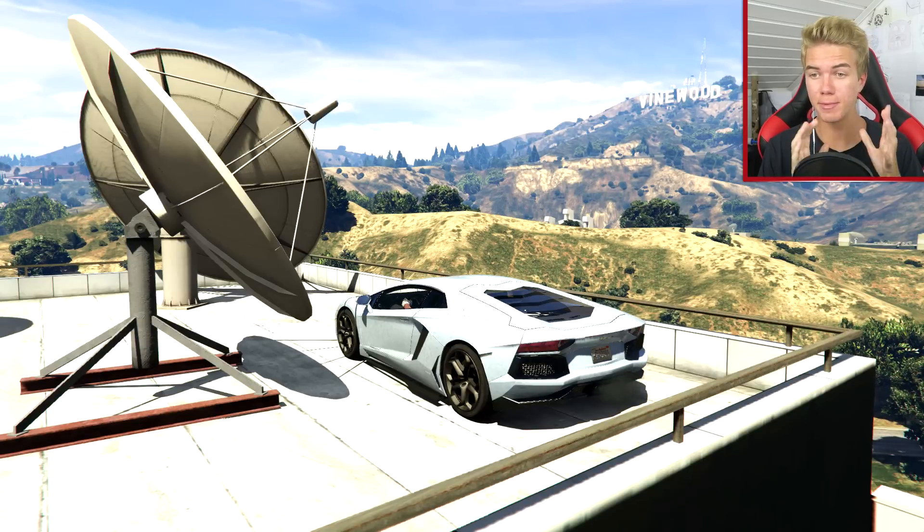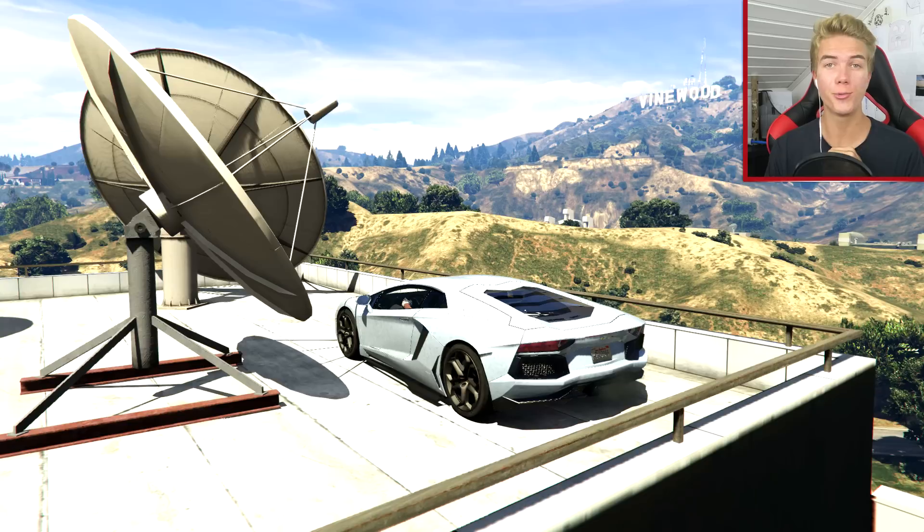Okay guys, we actually managed to hit a stunt with the Lamborghini Aventador! I really thought we were going to fall off when we hit that satellite, but instead we managed to get really lucky and land right on top of the building. Anyways guys, that will be it for today — if you enjoyed the video and would like to see more stunting with modded cars, make sure to give this video a big thumbs up, and I will see you guys later.